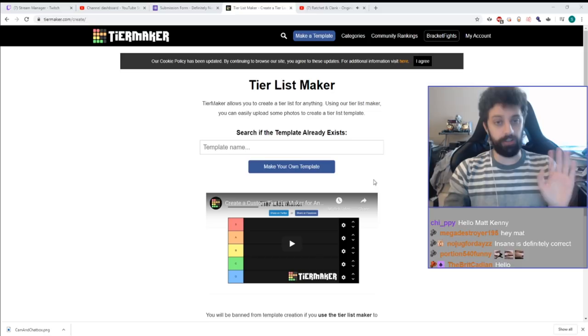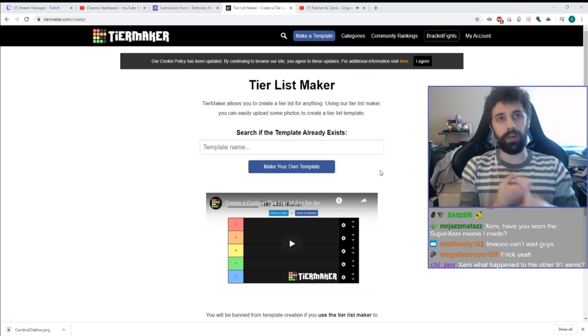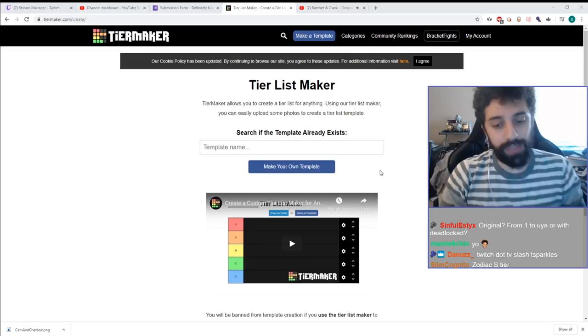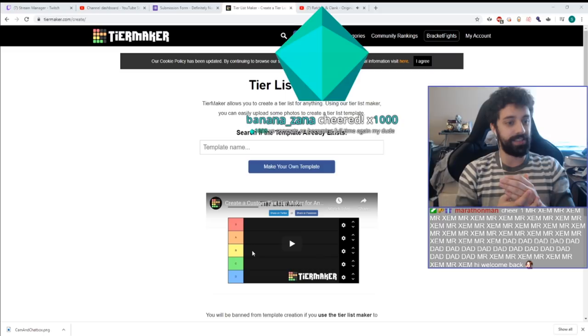We're gonna be making a tier list of every Ratchet & Clank Original Trilogy weapon. The criteria I'm going to be using: one, weapon cost; two, general killing power; and three, overall weapon usefulness — meaning things that are useful both for killing enemies and for speedruns. So keep in mind: weapon cost, weapon power, and overall utility and usefulness.